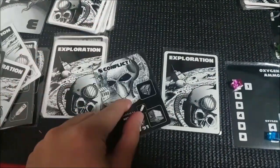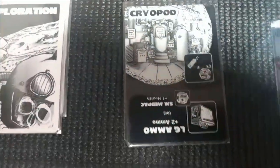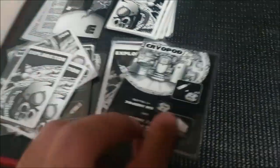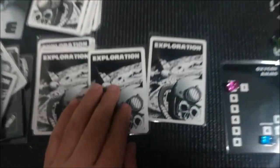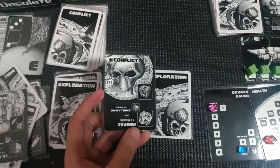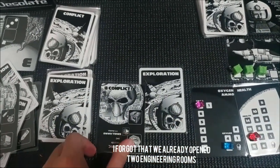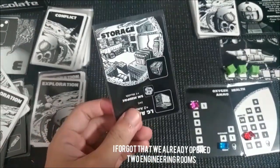Next turn — conflict, we don't need that. A cryopod allows us to spend an oxygen, but we don't want to spend oxygen — we're going to die if we do. Let's open the next one. Conflict again. Do we really need a conflict to get some oxygen? I think we can afford a conflict, but I won't know what this next card is — it could be the engineering room. So I'm going to pass.